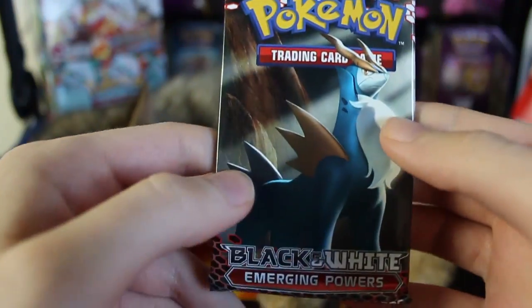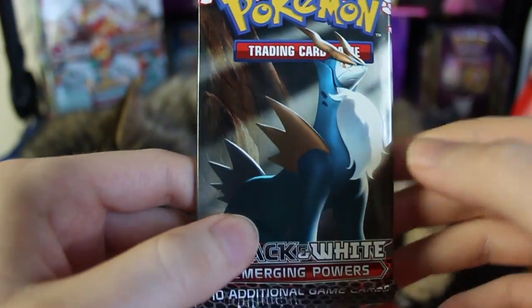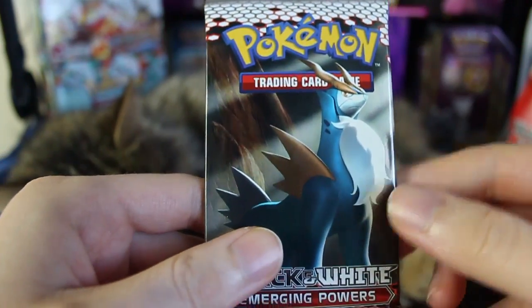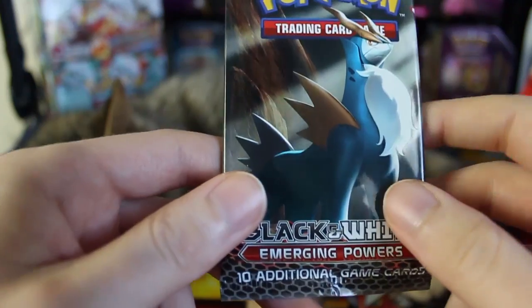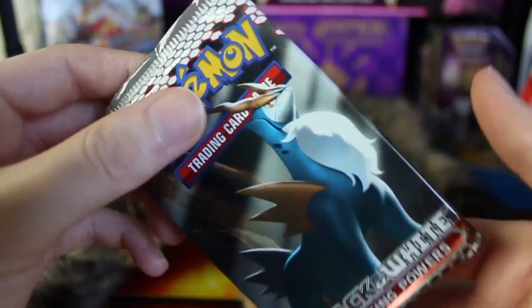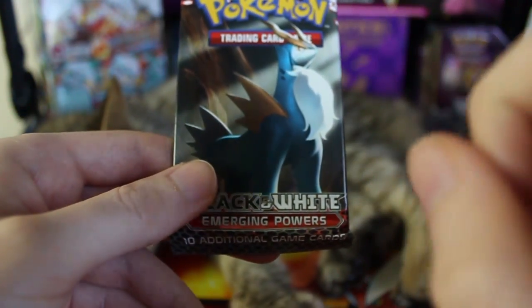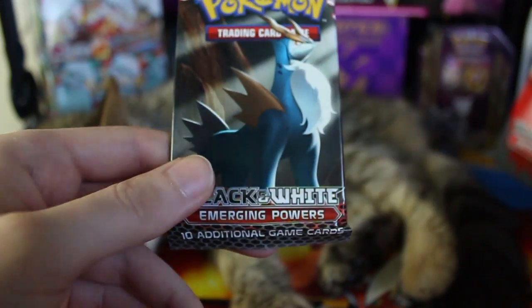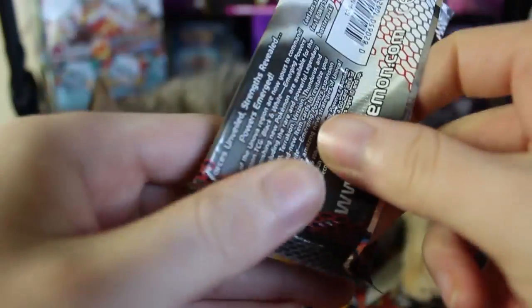I've actually got a bit of information about the set that I did not know last time. First off, this is actually the second Black and White set — the first set released after the base set. Also, I said yesterday this is only the second Black and White set I've opened, but that's a lie because I actually opened Legendary Treasures before, which is the newest Black and White set. Also, this set does not have EXs and it only has two Ultra Rares — a Thundurus and a Tornadus full art. We got Thundurus last time, so we're looking for that Tornadus full art. Also, last time I called Braviary 'Rufflet,' so my bad on that one.